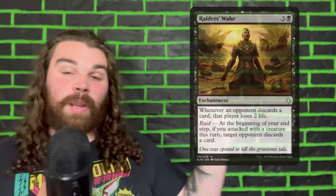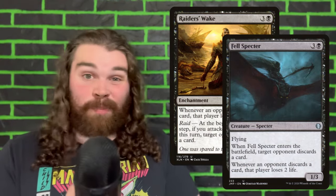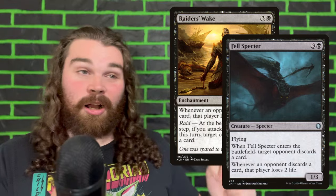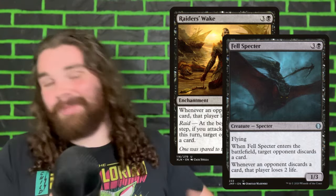The other two cards we're cutting are Raider's Wake and Felspector. These are two of the discard effects that dealt damage. I just swapped them out for Razorface and Orcish Bowmasters — more efficient. Sorry, they're gonna go.